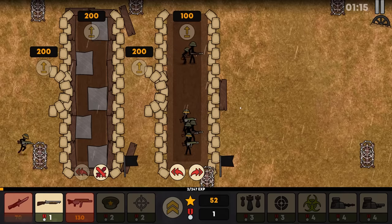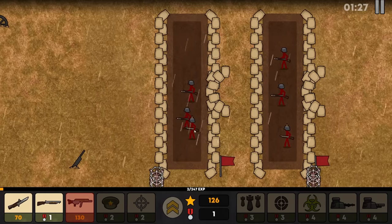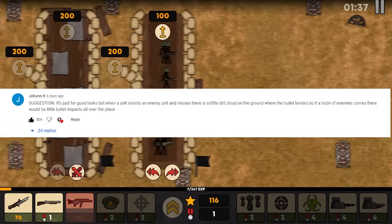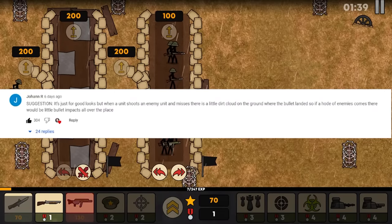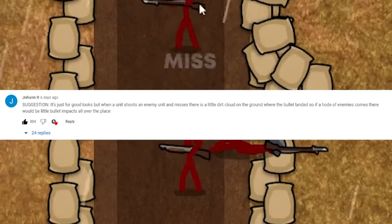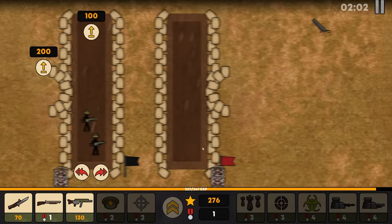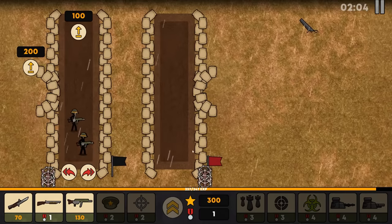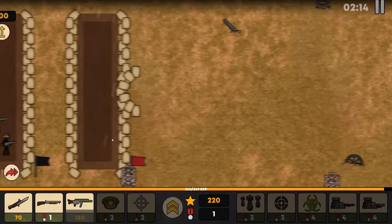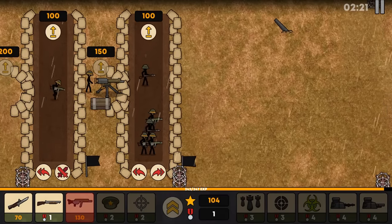It seems the most liked suggestion in the last video was brought up by Johan. Not every time a unit fires does he hit the enemy — oftentimes they miss. Instead of having a little miss indicator pop up over their head, what you guys were recommending was that there'd be little sprays of bullets hitting the ground with dust popping up. This seems like a pretty decent trench to make our stand — we've taken the middle, we'll support it, and upgrade our machine gun to tier 3.